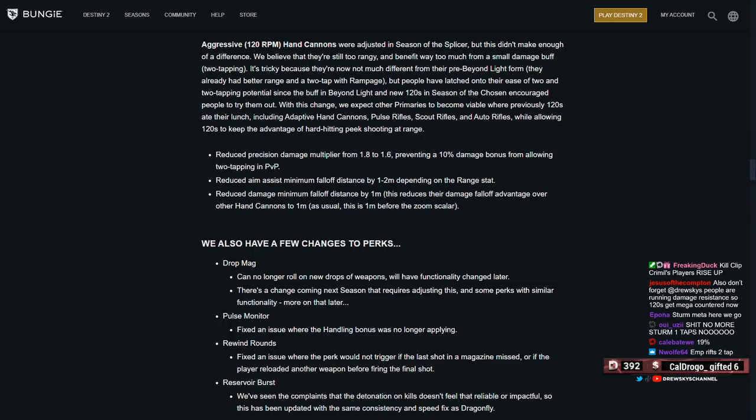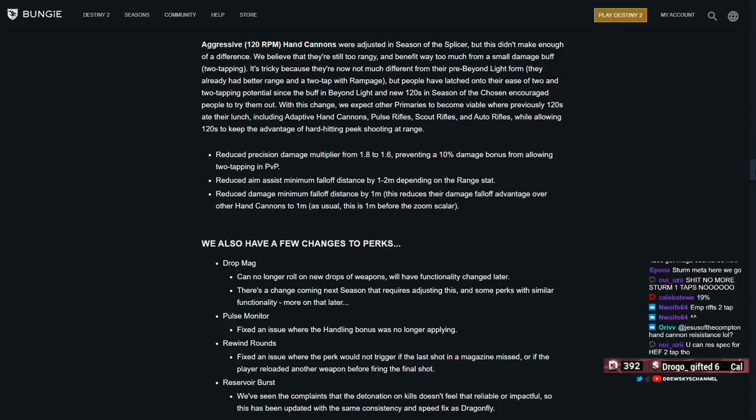So with a well-rolled gun like Ace of Spades or a well-rolled Palindrome, it's going to be competing with the 120s. They reduced the aim assist, so this reduces their damage falloff advantage over other hand cannons by 1 meter — 1 meter before the zoom scaler, so they do it by hip fire. A lot of them are going to live in 37 to 42 meter range now. It's still going to take an incredibly well-rolled 140 to invade on that, but for the average 140 and average 120, they're going to kind of coexist right one after the other.